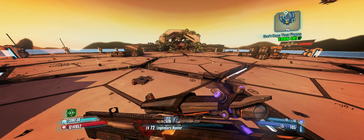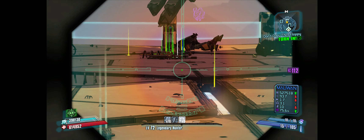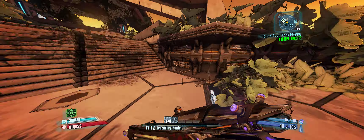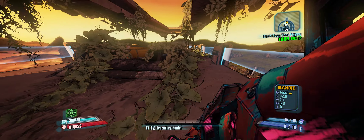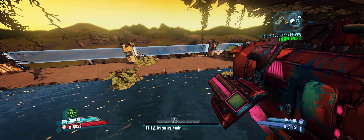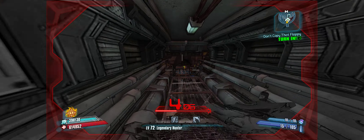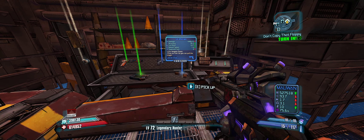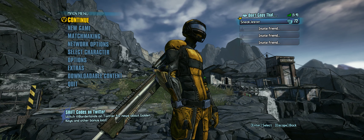We are rocking the Legendary Hunter class mod at the moment and not the Legendary Sniper, because we can one-shot Bunker anyways by boring. So we don't need any sniper boosts. That means my Sham has more capacity because I don't have to wear a sniper class mod, and we get more cooldown rate and reload speed which is good for rocket jumping.